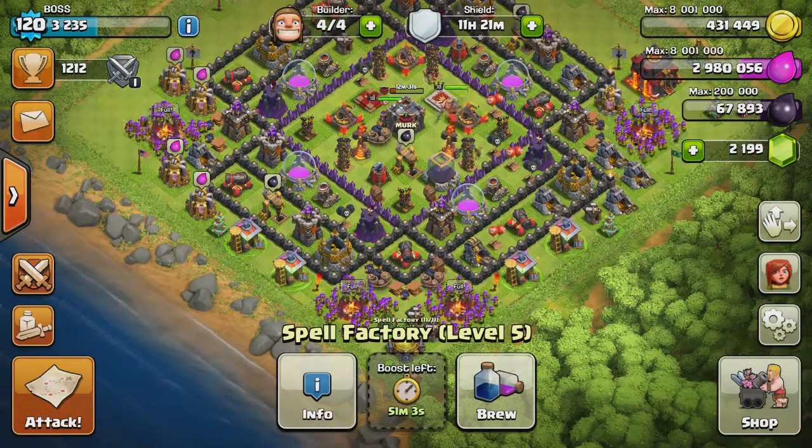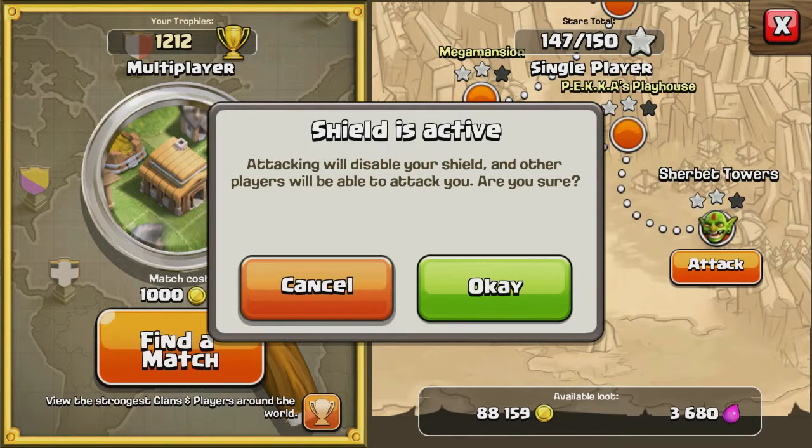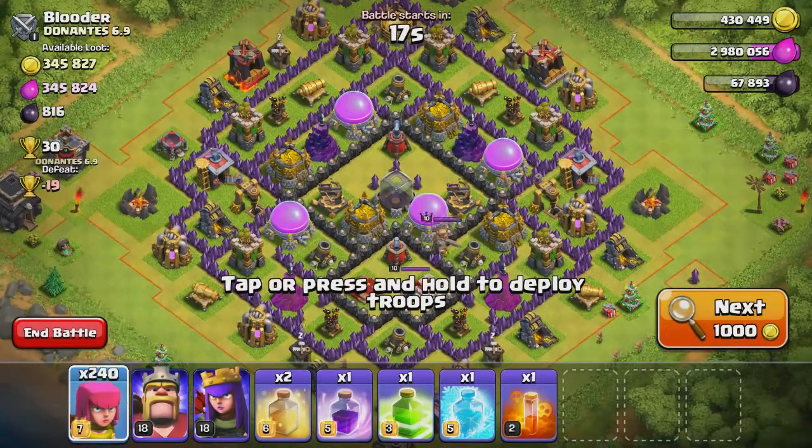Those are the rules — let's go ahead and get it done. Let's see what we can get. Hopefully we can get an easy one. Oh wow, look at the loot! It looks like we have close to a million in both gold and elixir together, and also 116 dark elixir.